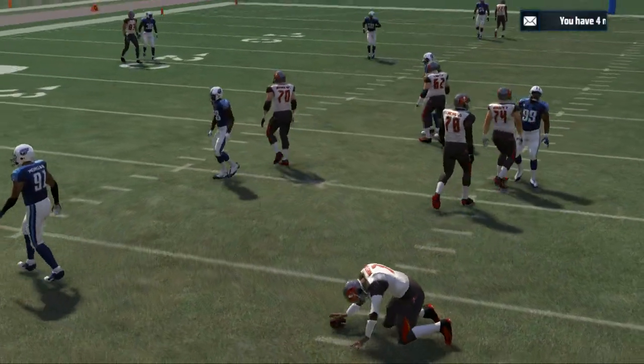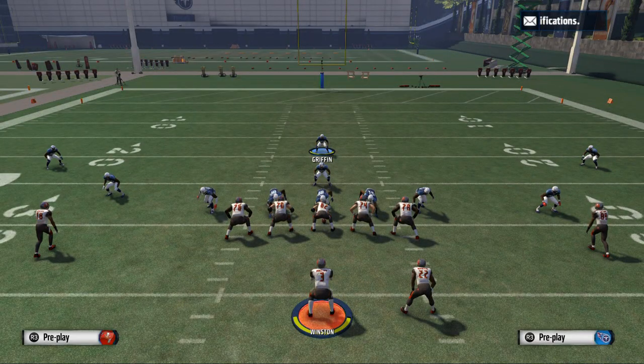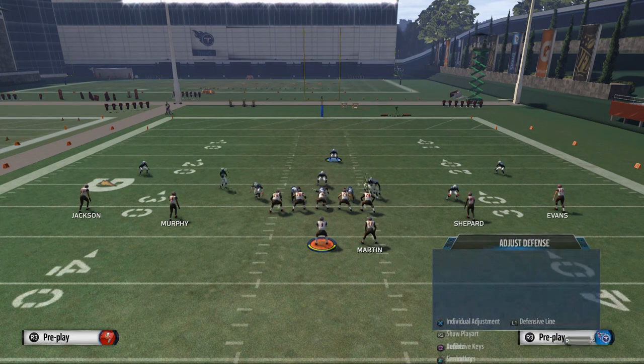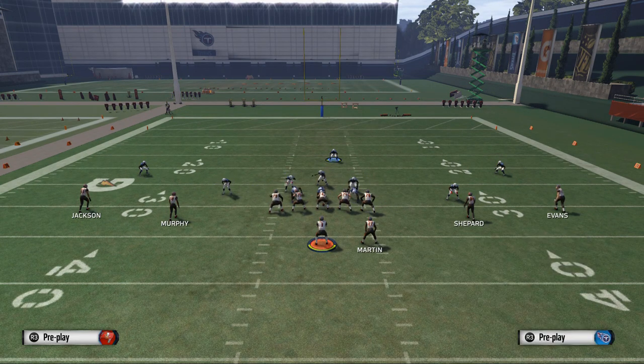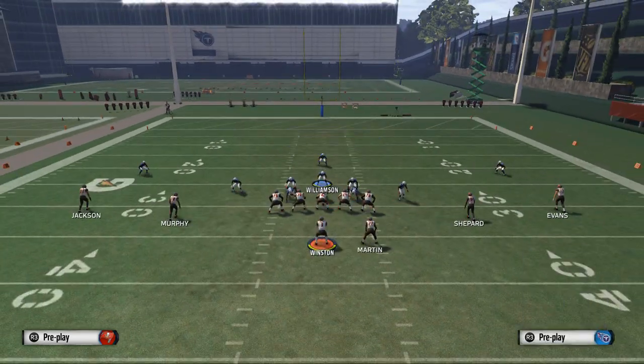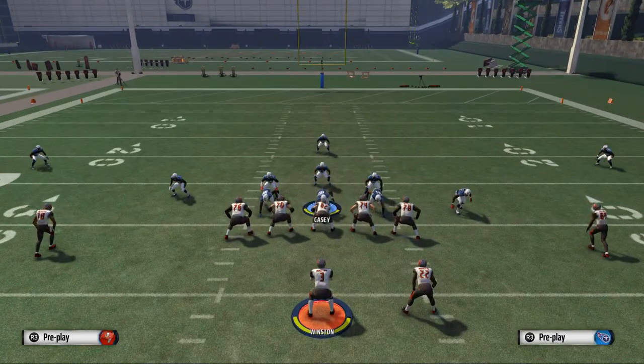We also need to globally blitz the linebacker on the left. So what we want to do: come out with baseline, pinch linebackers, spread line, crash line to the right, global blitz your LOS outside linebacker Brown, and then zone Williamson out. And then make sure you blitz Casey straight down.